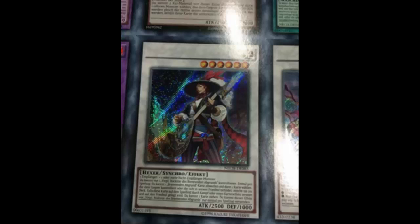His effect reads: you can only control one Virgil, Rockstar of the Burning Abyss — I guess they decided to fix the mistake they didn't make with Dante. So there can only be one Virgil on the field. Once per turn, you can discard one Burning Abyss card, then target one card your opponent controls or in their graveyard, and shuffle it back into the deck. Spin it right back — it's targeted, so it's not like Tiramisu, more like Cardinal.